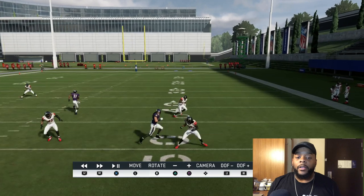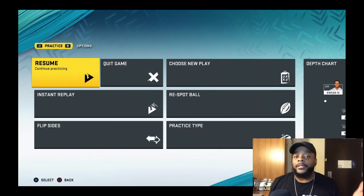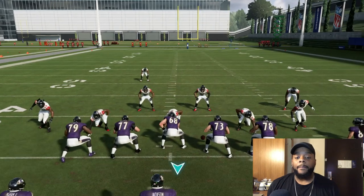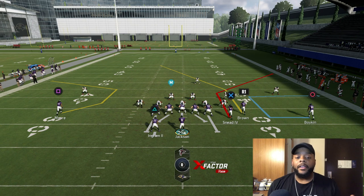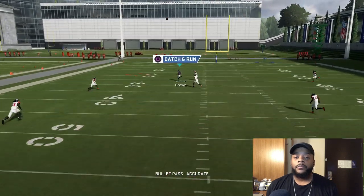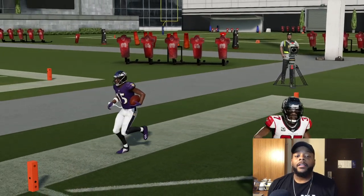That cornerback is chasing this other route, and boom — nothing but open field. Like I said, if you're playing a good player they'll know how to adjust. Let me respot and run it again — same thing, max protect. You've got those routes on the field, and that's where you want your fastest receiver at R1. Let's run the play — boom, opens up every single time. That's literally all I do: max protect.